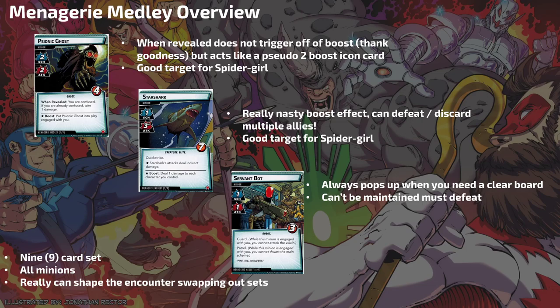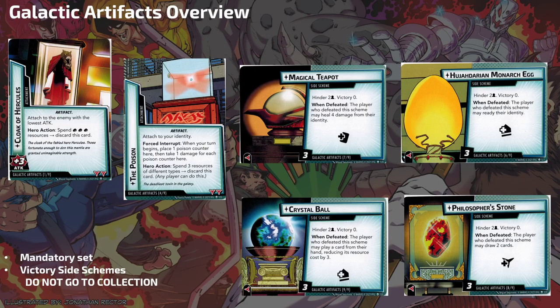The other required set is Galactic Artifacts — another nine-card encounter set with five attachments. Cloak of Hercules attaches to the enemy with the lowest attack — when it attaches to a Servant Bot it's a real pain. As a hero action you can spend three physical resources to discard it, or you can defeat the Servant Bot. But if you defeat a minion that has an attachment on it, you're putting two things into the Collection.